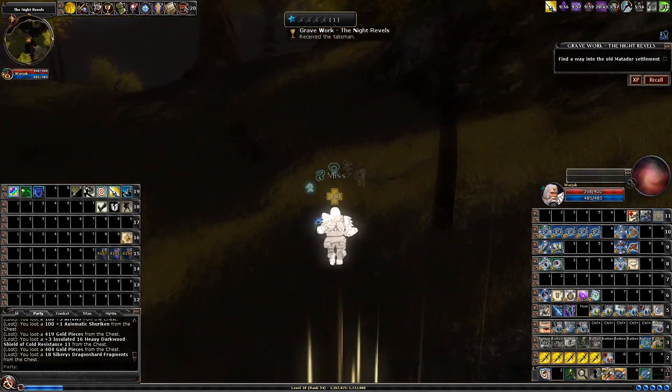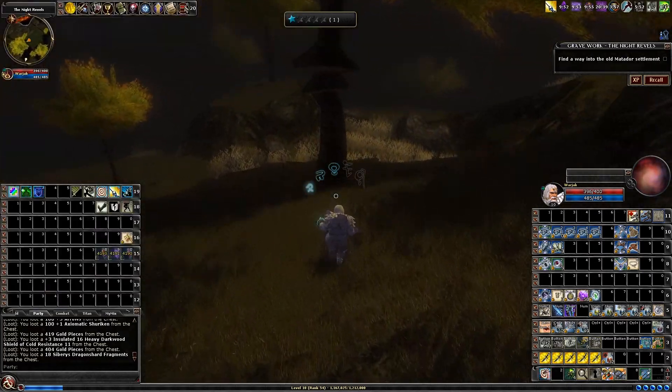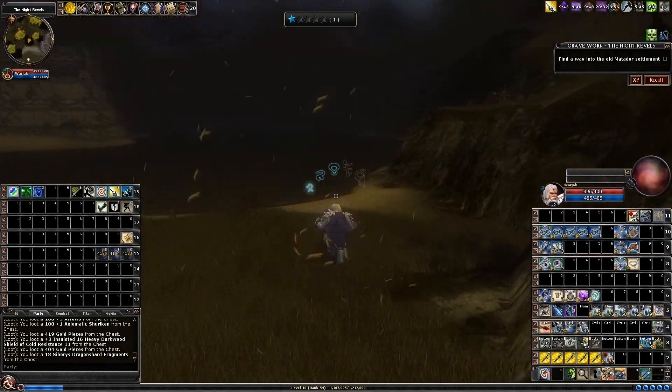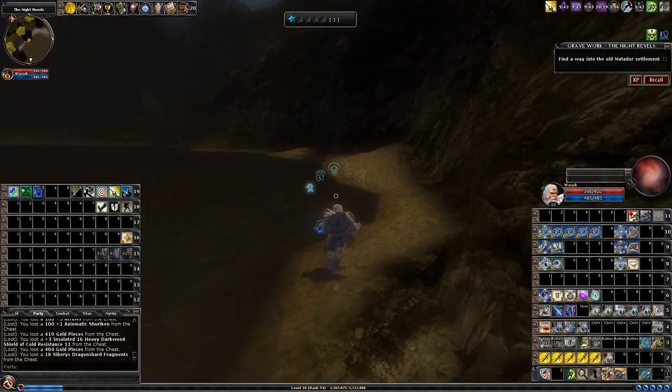All of these blights and stick blights, you do not have to kill them, but if you don't, they're going to come trailing after you and give you a high dungeon alert. So you might want to stop and kill them, especially if you're a squishy character. If not, just ignore them and run off.